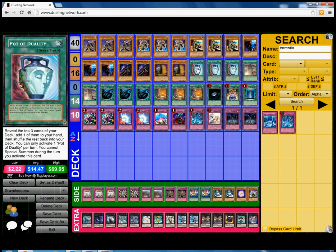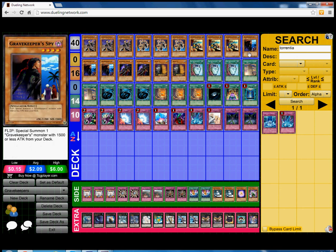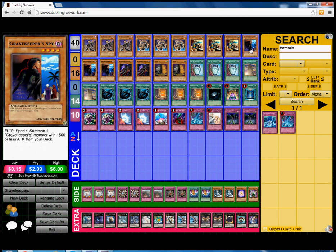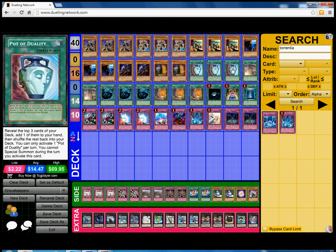In spells, we play of course triple Power of Duality for consistency — you must play triple Duality, it just adds so much consistency to the deck. When you open up first turn Duality, if you don't have Spy, you're going to be able to search 3 cards deeper through your deck to get the Spy and set the Spy. This card doesn't really restrict special summons much, so Power of Duality is really really good.